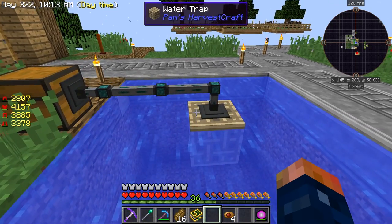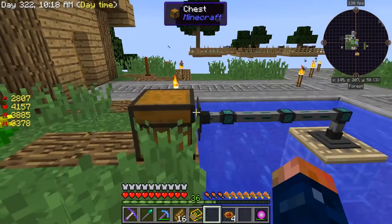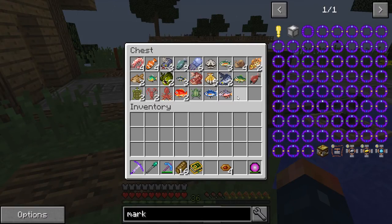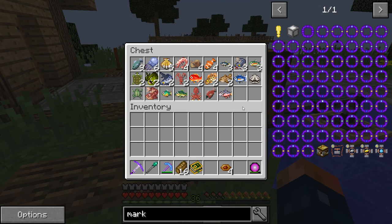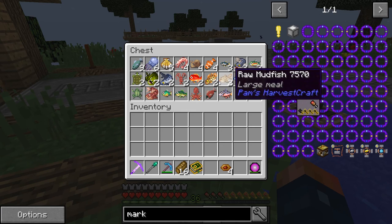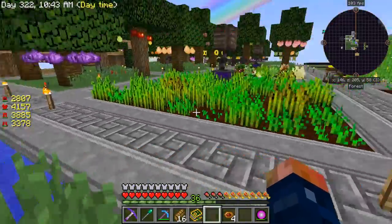This thing is a water trap. It does require bait as well. I let it run because I wanted to see what all things we can get - you get all the fish from Pam's Harvest Craft this way. You also get vanilla fish as well, like raw salmon, clownfish, and raw fish. All that is good to go.